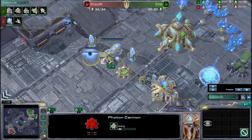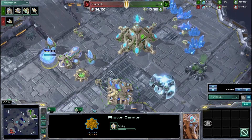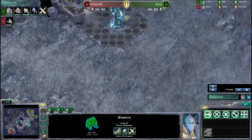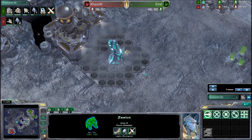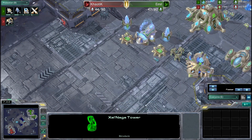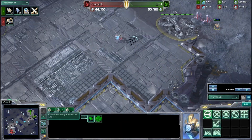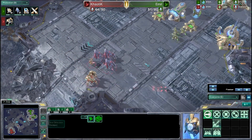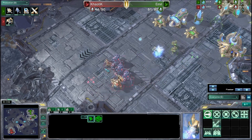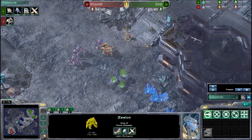Emil is putting down another photon cannon — probably a wise decision as he does not have many units. I'd even put down a third. He seems very vulnerable right now: only two cannons and three zealots against a 3-stalker, one-zealot, one-immortal push that is about to happen. It's going to be very strong and do a lot of damage. Emil is also keeping the watchtower, which is a great decision — he knows this attack is coming. He really needs to put down more cannons, as he probably can't hold this off with reinforcements. Chaotic is trying to bait Emil's zealots, picking them off one at a time, then running back.